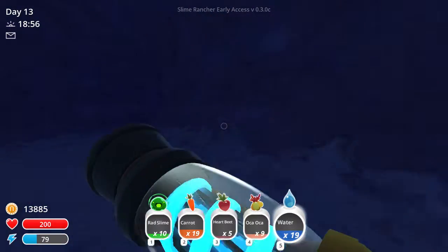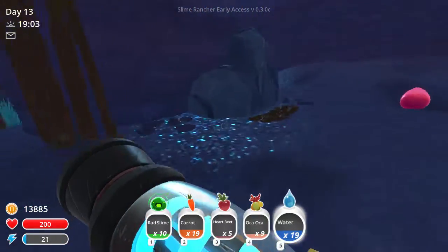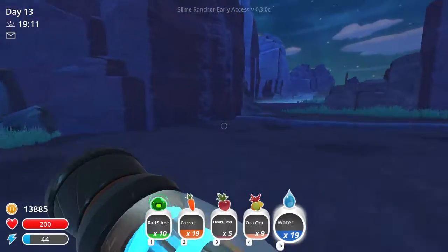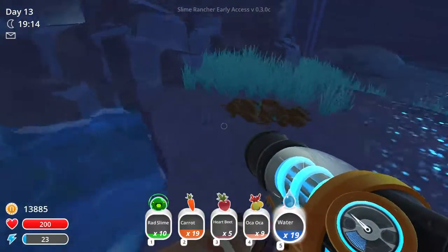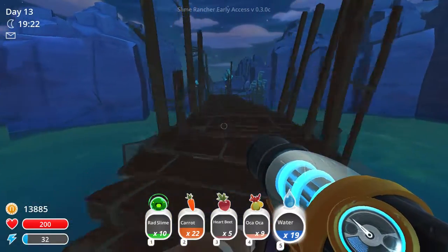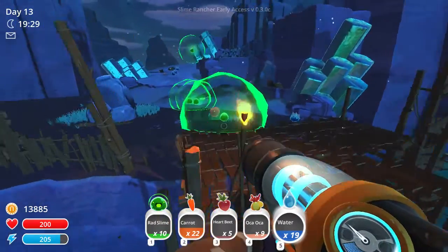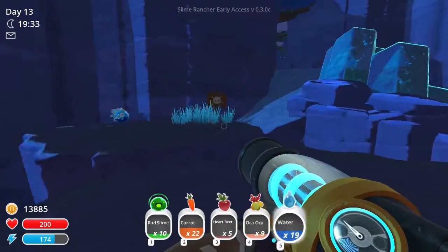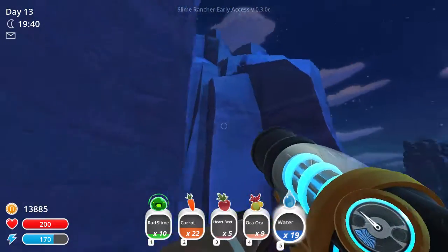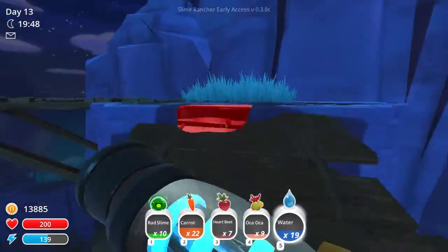The rad gordo was through here, I think. Some rad slimes down. Look at that — we could use some oka oka to feed if there's any more around here. That has grown. Added some more carrots — I'm fine with that. I don't think we went too far for the rad gordo, but maybe not. There's death this way. Have we been up there? Some more heartbeats — we'll take them.